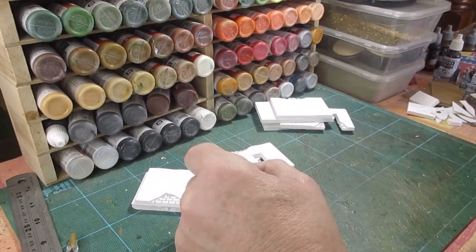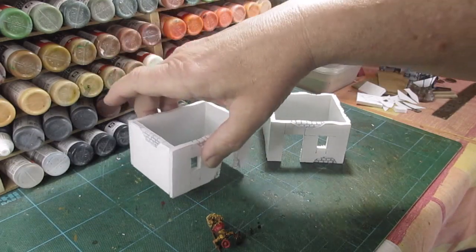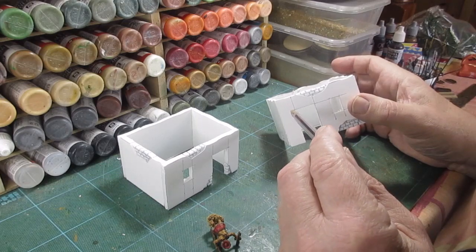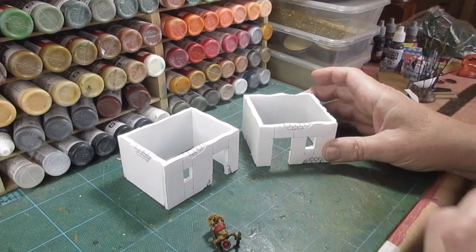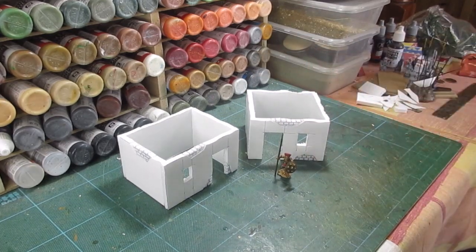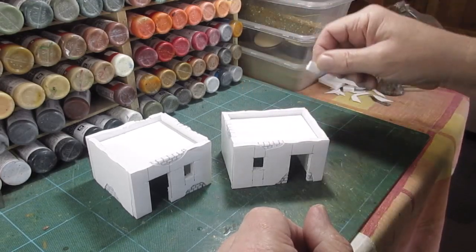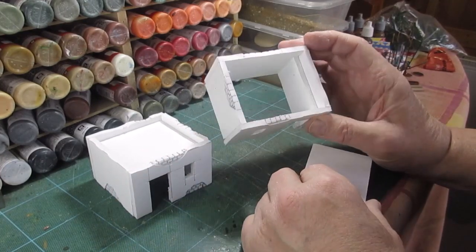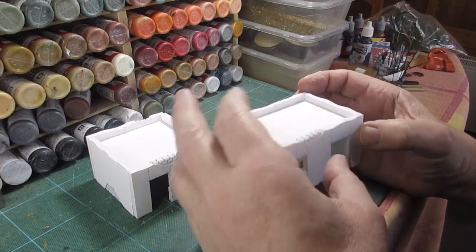There we go — that's the two buildings stuck together with basic PVA. I'm obviously going to clean them up, sand them up, and they're going to be covered in a paste. Inside I tend to put something just above the door height to rest the roof on — I'll cut that and cut the roof as well — gives a shelf effect but stops the roof falling through. There's the figure again just showing we're on target for where we want to be.